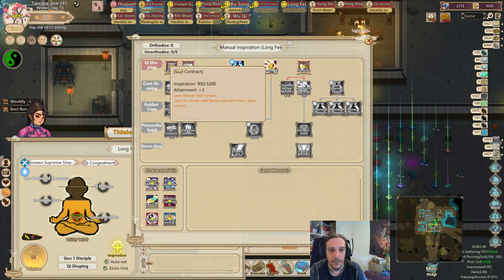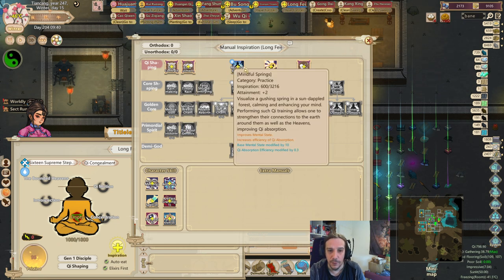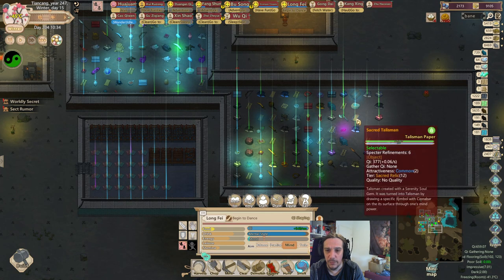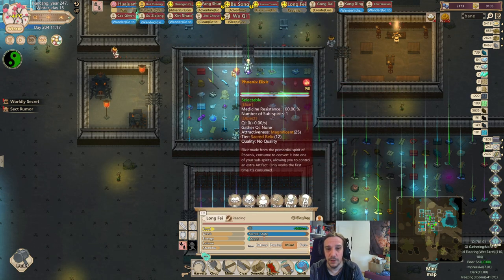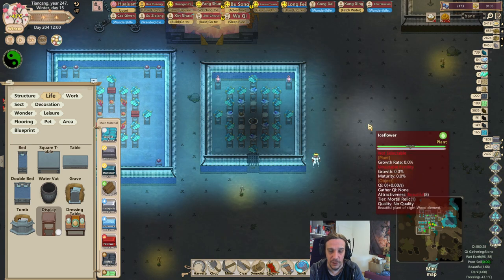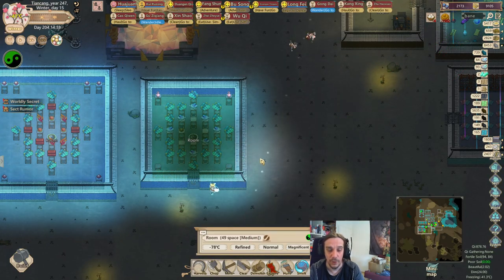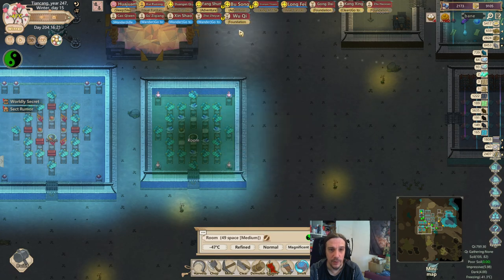What can she learn here? Cast it to a lower state demon and seal it into a contract and soul. Mindful springs innate G panacea — nothing about staying warm. I don't really want to spend my valuable talisman paper for a cold resistant talisman, because I know this will not be an issue in the near future. Instead we're going to place down more tables — the talisman would just be yet another talisman to manage, and we already have that many talismans to manage.